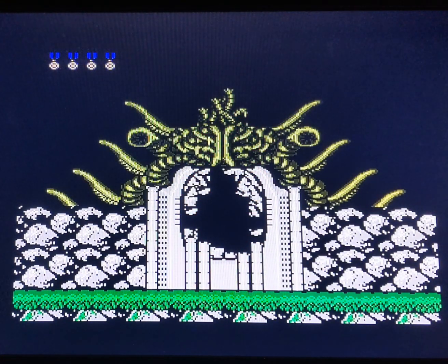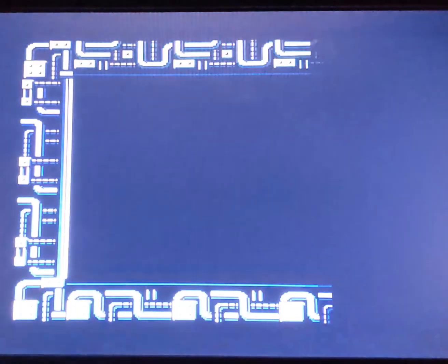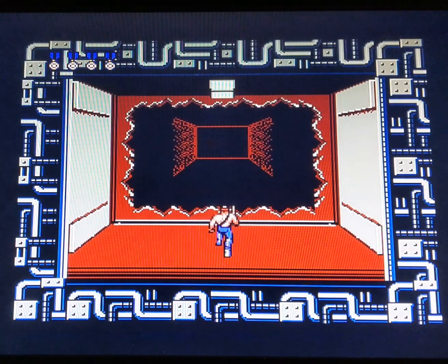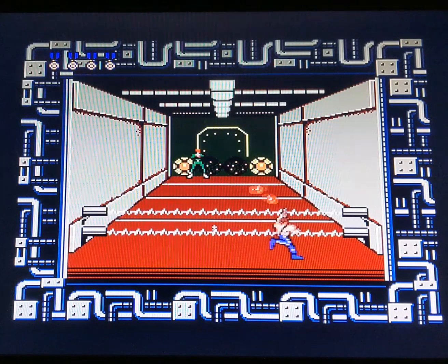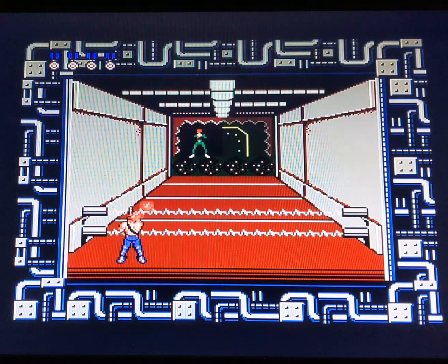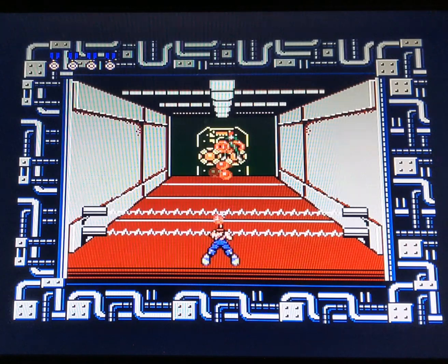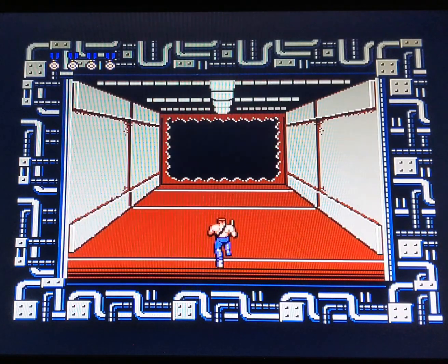Now we're going into the second base, another 3D-type level. These 3D levels integrated between 2D side-scrolling and the 2D vertical waterfall level - that was mind-blowing in 1988. You're used to Pac-Man or Donkey Kong, one static level that you're looking at, but the Nintendo Entertainment System broke a lot of boundaries.